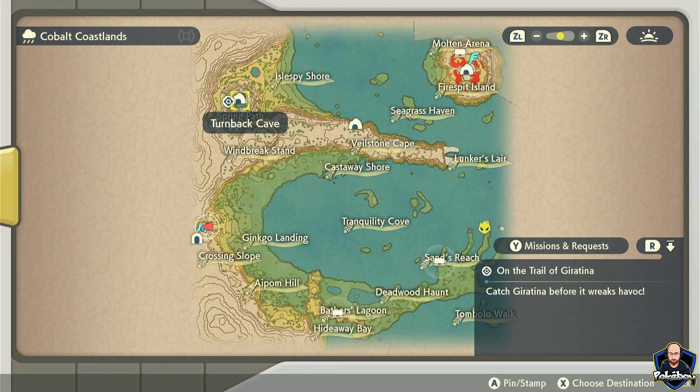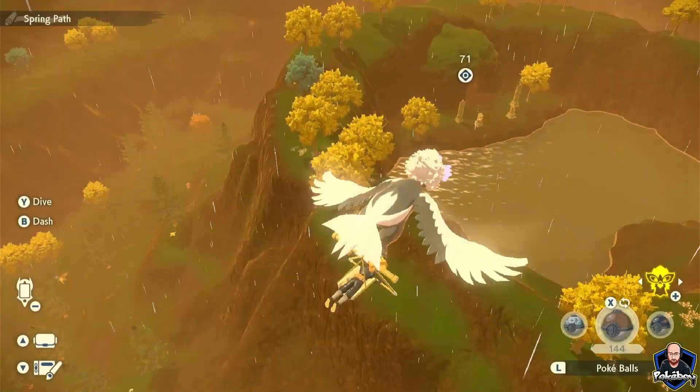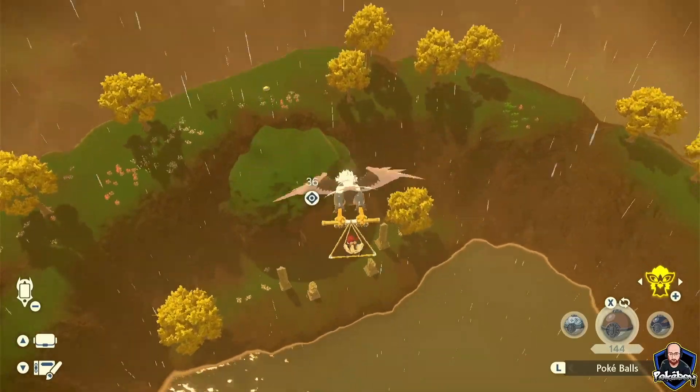We're going to be going towards Turnback Cave, which is located in the Spring Park. This is where Giratina slumbers. Turnback Cave is going to be located right here in this little opening on top of the mountain.